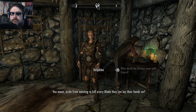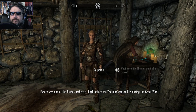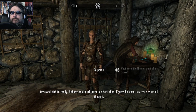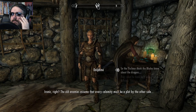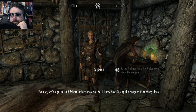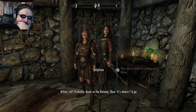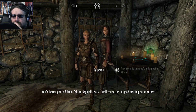You mean aside from wanting to kill every blade they can lay their hands on? Esbern was one of the blade's archivists, back before the Thalmor smashed us during the Great War. That must have sucked. We knew everything about the ancient dragon lore of the blades. Obsessed with it, really. Nobody paid much attention back then. I guess he wasn't as crazy as we all thought. Alright, so the Thalmor think the blades know about the dragons. Ironic, right? The old enemies assume that every calamity must be a plot by the other side. Even so, we've got to find Esbern before they do. He'll know how to stop the dragons, if anybody does. Do they know where he is? Yeah, he's over in Riften. Probably down in the Ratway, then. It's where I'd go. You'd better get to Riften. Talk to Brynjolf. He's well-connected. A good starting point, at least.